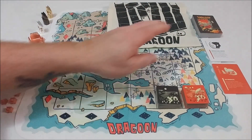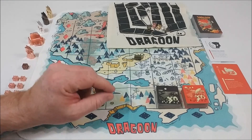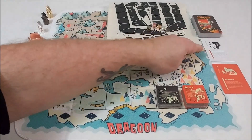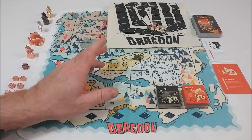When it comes to cards, cards do not cost any actions to play, and there's no maximum hand size or limit to the number of cards you can play on your turn. White cards can only be used during your turn, and the red cards can be used outside of your turn at specific times.